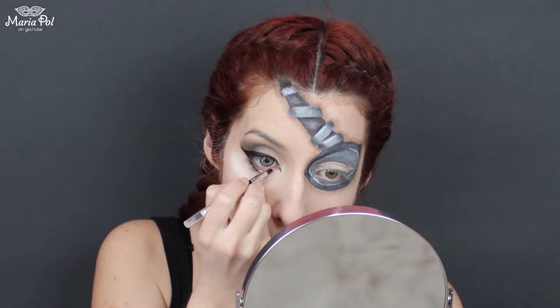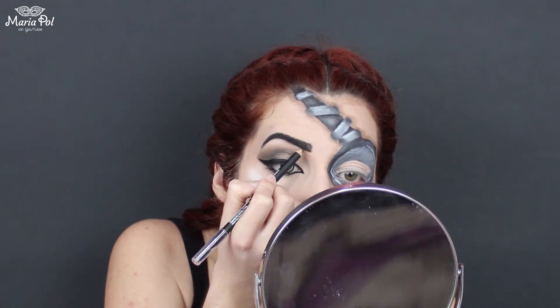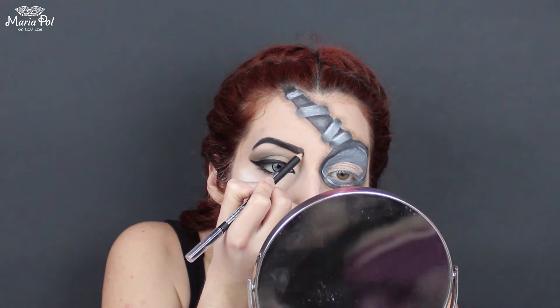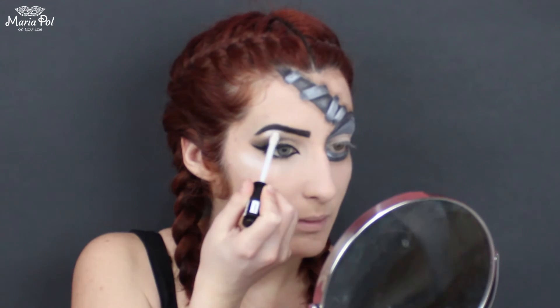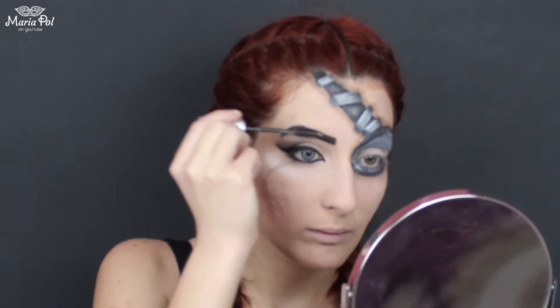I am then applying a gel eyeliner on my waterline. I then felt like defining my eyebrows because why not. I am simply using a black pencil, adding some highlight to the brow bone because I can't live without it, and keeping all the hair in place with a brow gel.